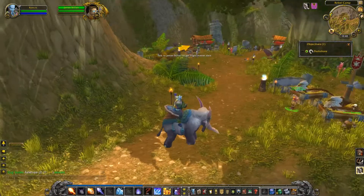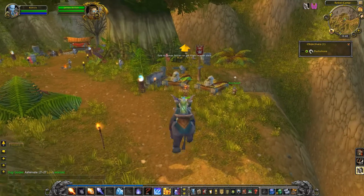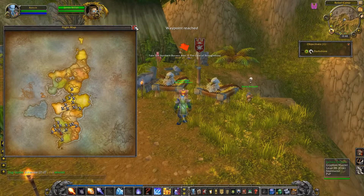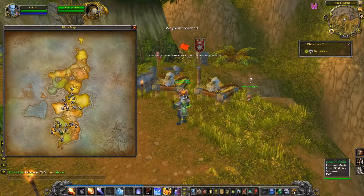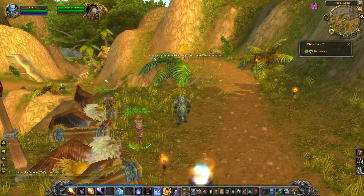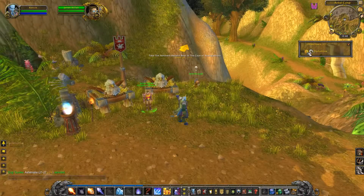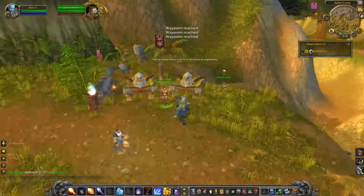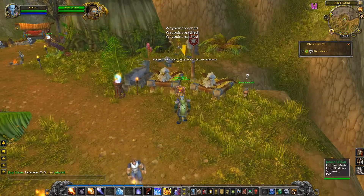The first time you use the addon, the waypoint won't be very accurate because it doesn't have enough data. But it will automatically collect data when you talk to the flight master. Once you talk to the flight master, the waypoint will need to be readjusted a little bit. To do this, make sure all your maps are closed and press the green button again. Now we get extra instructions to use the flight master instead of running all the way down to Booty Bay.